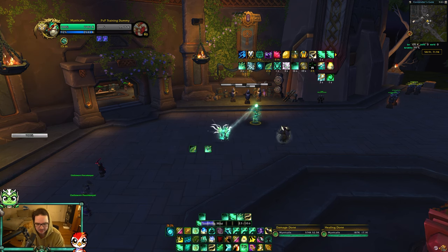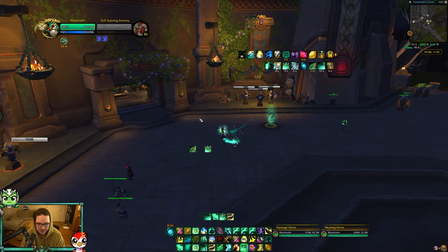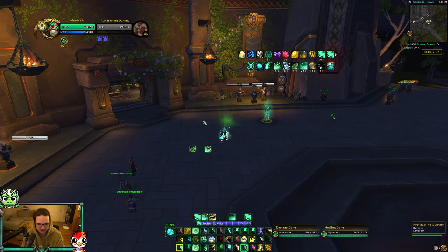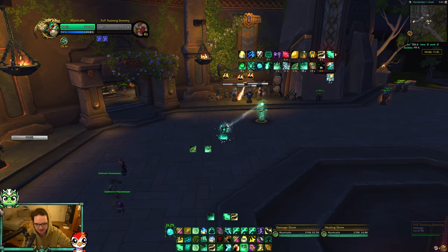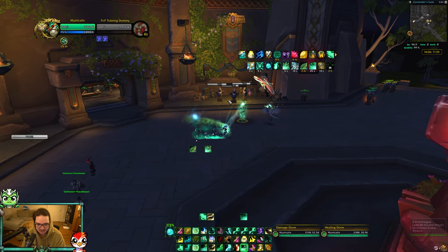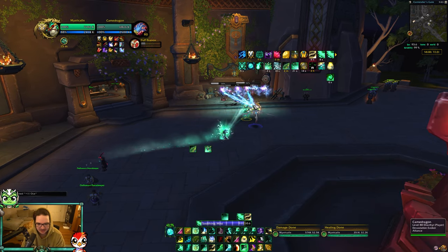Enveloping Mist will put a HoT on somebody and then they take 40% increased healing from you. If you have the time, you want to stack your multipliers: Renewing Mist for Chi Harmony, then Enveloping Mist - that person is taking 25% extra healing from Chi Harmony and 40% extra healing from Enveloping Mist. If someone starts dying, this is when you're going to start crackling using Dragon Rage.